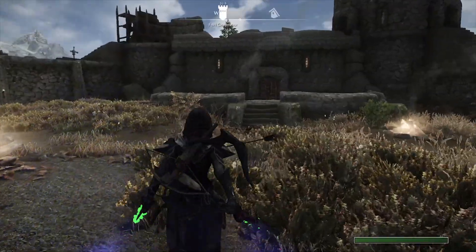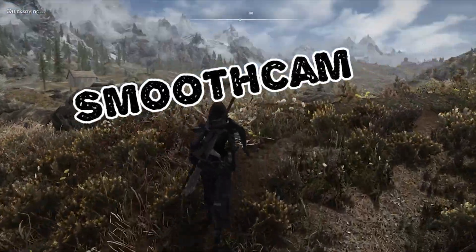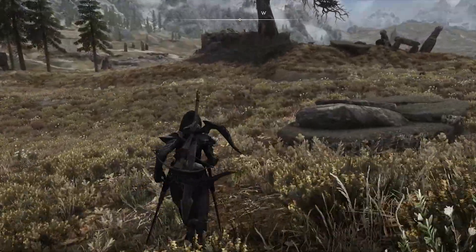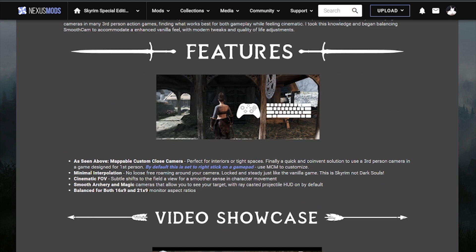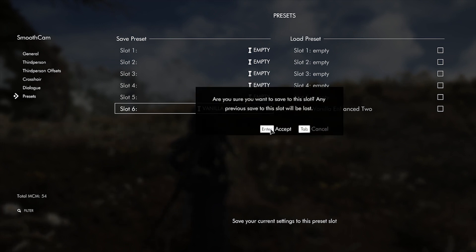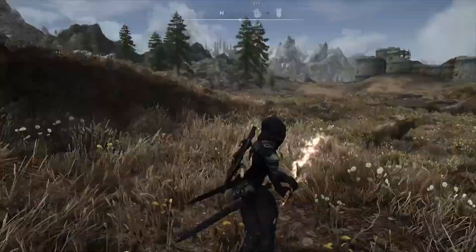Then go and grab SmoothCam, which adds a dynamic third-person camera - it's beautiful and amazing. You're going to grab any preset to load it. I'm using the Vanilla Enhanced preset - it's very similar to vanilla, just slightly better. To configure it, go to your MCM menu, go to SmoothCam presets, and check the preset you have installed. That's how simple it is.